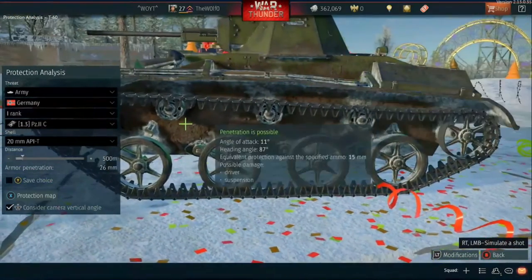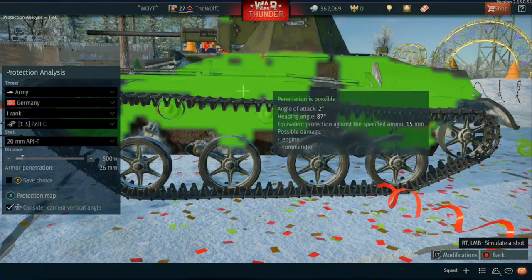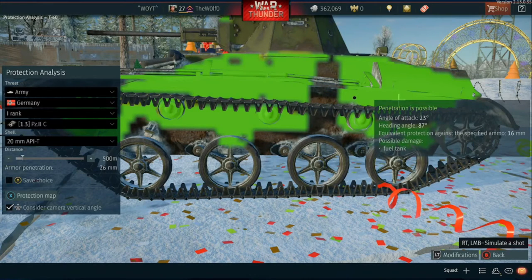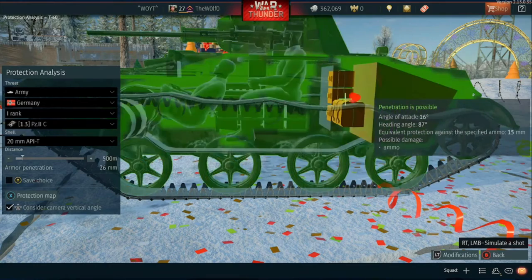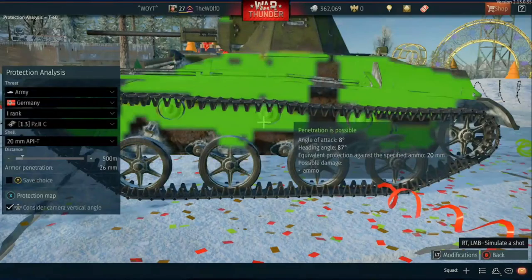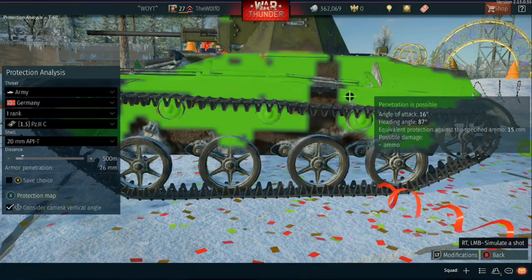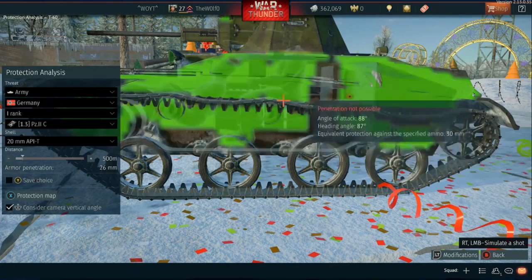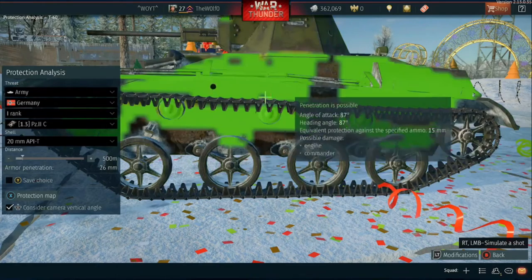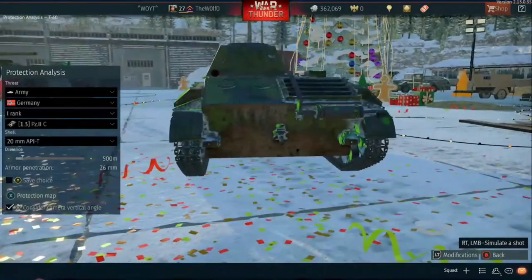Because it's a 20 millimeter you'll probably be spraying and praying, but that's all right. The protection map is the same — turret still not pennable. You can hit back here which will hit the fuel tank and the ammo — that's one of the ammo locations. The other ammo location is right here. You'll also hit the commander there. You can hit right here to take out the commander, then hit right here to take the driver out, pretty much taking the whole tank out, and you'll hit the engine too.